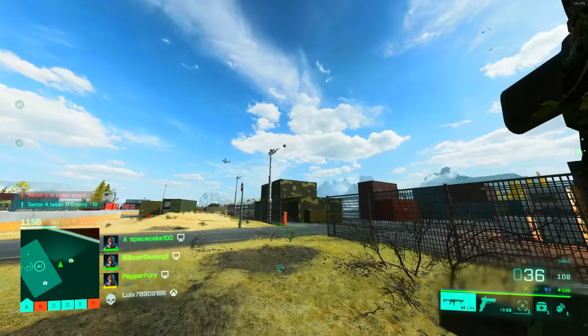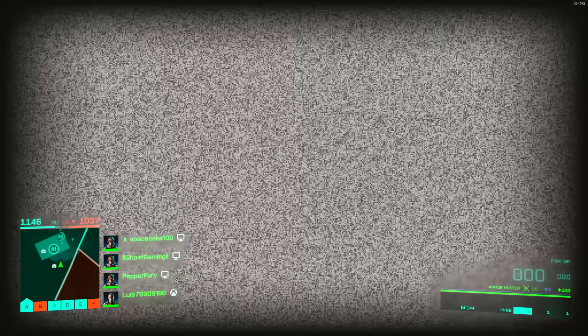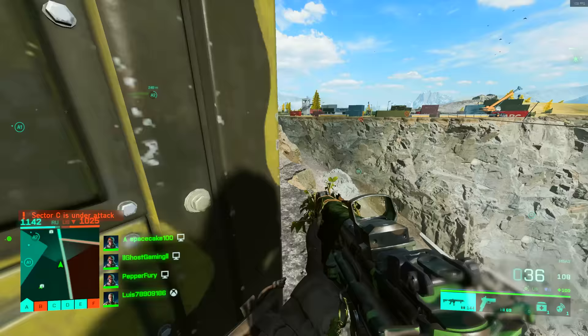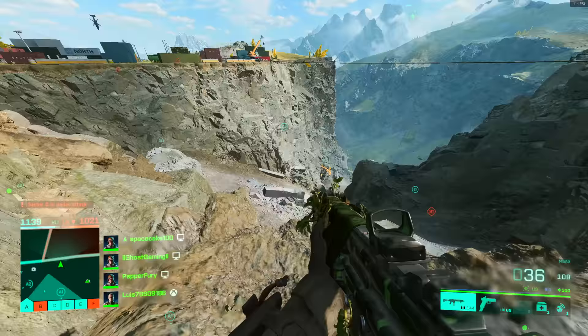The first thing you want to be aware of is that whenever you fire this, your character is essentially just going to be stood there doing nothing. And if you get killed, your TV missile will just explode - it will disappear and you won't hit the target. So bear that in mind. You don't have to always get behind cover, but don't be firing this in the middle of a firefight, because it's just probably not going to work out very well.